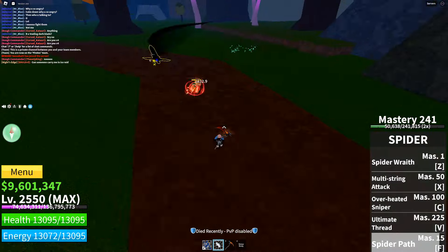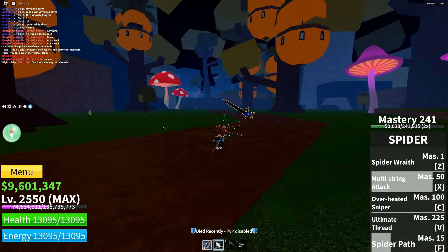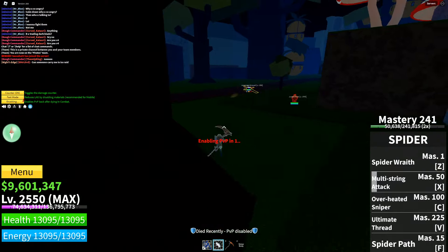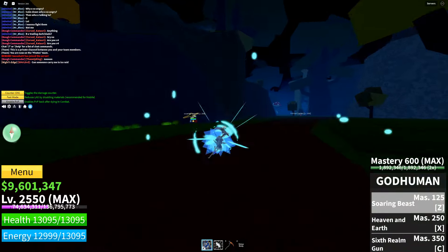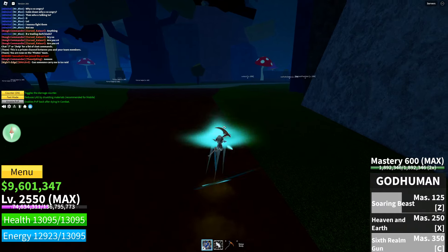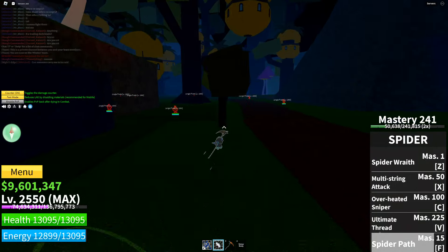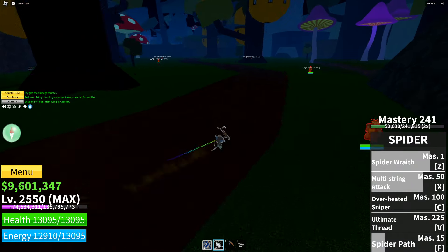Multi-String Attack is mastery 50 — it's a stun move. I did miss the stun move there. You combo that up with your Spider Wraith, so it does 3100 damage total. It's quite a bit.